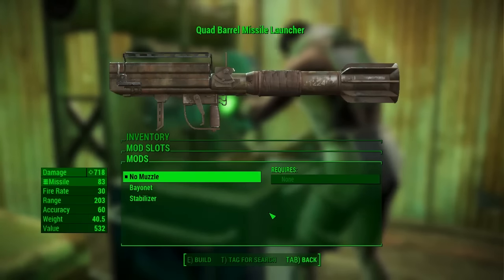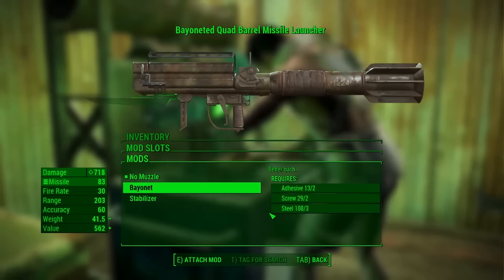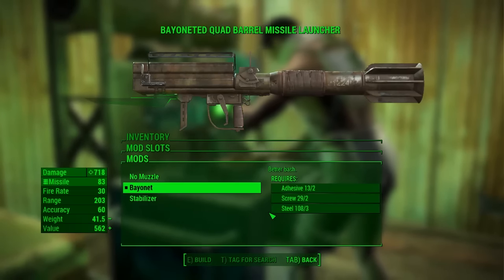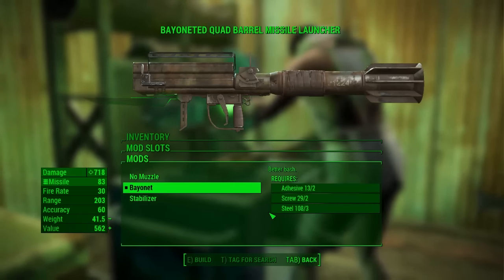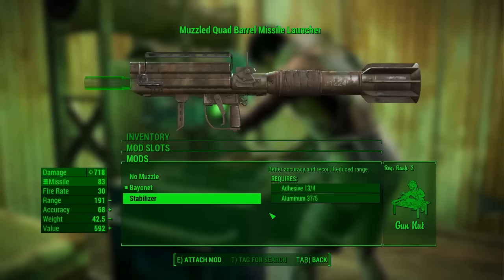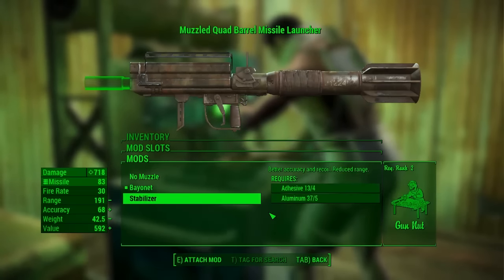Next we're going to look at the muzzle mods. You can either get the bayonet or the stabiliser. The bayonet gives a better bash rate — it just puts a blade on it, so if an enemy comes up close you can melee them and deal a bit of extra damage.